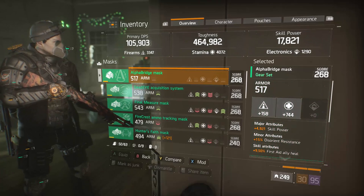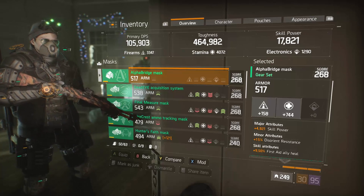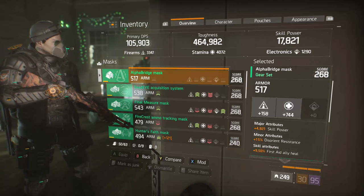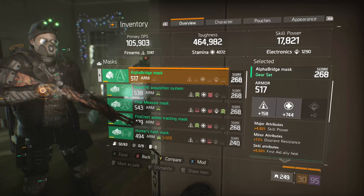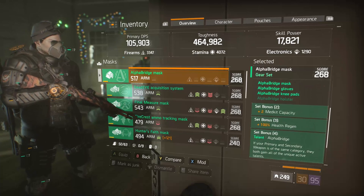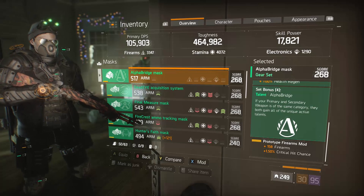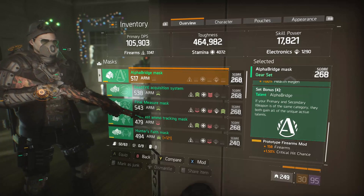Looking at the mask, I have skill power to help my pulse be more potent. When I'm using it, I'll have more critical hit chance and damage — especially with a shotgun going for super burst damage and high single-shot damage. When you land most of those pellets on a headshot, you want to do a massive chunk of damage, stripping away their health pool as fast as possible. The mod is a prototype firearms mod with critical hit chance. That could be skill power — a lot of people have told me skill power is more effective than critical hit chance in the firearms mod slot. I believe this is true, but I'm working with the mods I have right now.